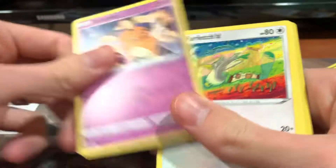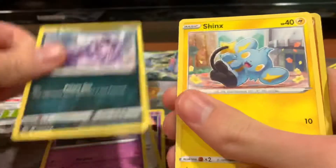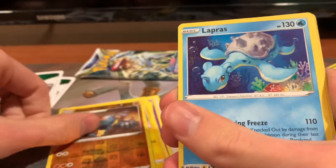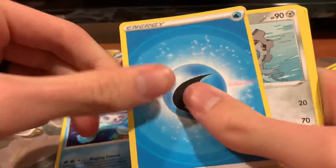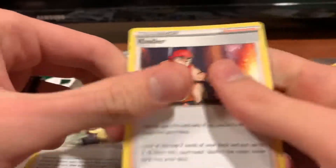So we got a Dedanae, Farfetch'd, Duskull, Grimer, Shinx, Reverse Holo Golurk, Lapraz, Water Energy, Klang, Cynthia's Ambition, and a Kindler.